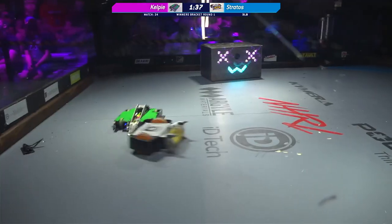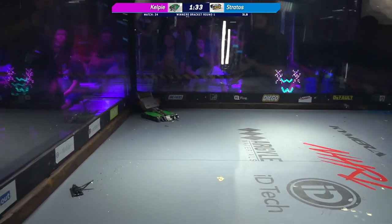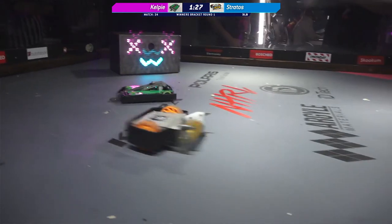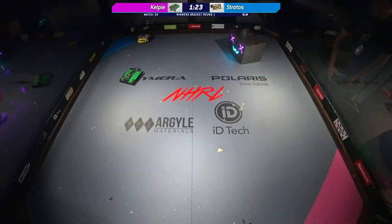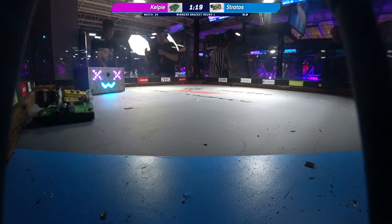David is changing his driving strategy to make sure that only the left side of that robot is going towards the weapon if he can avoid it. He's just trying to get himself into a good position for another flip. He's already got about three good flips under his belt. That's a nice flip into the corner from Kelpie. This is really what the judges are looking for — are you using your active weapon effectively to disable or otherwise impede the other bot's motion and offense? And we've definitely seen that from Kelpie.